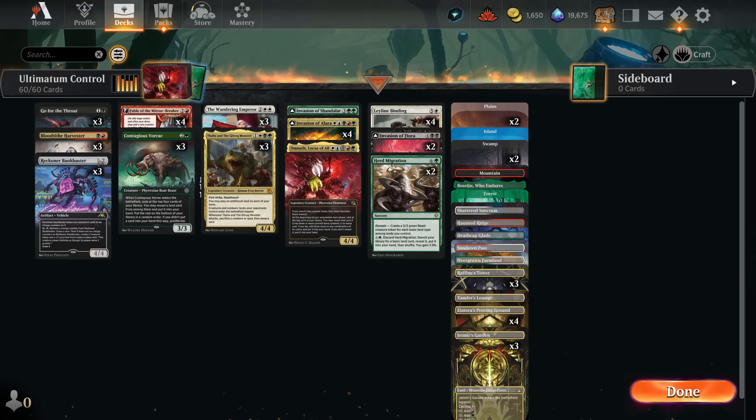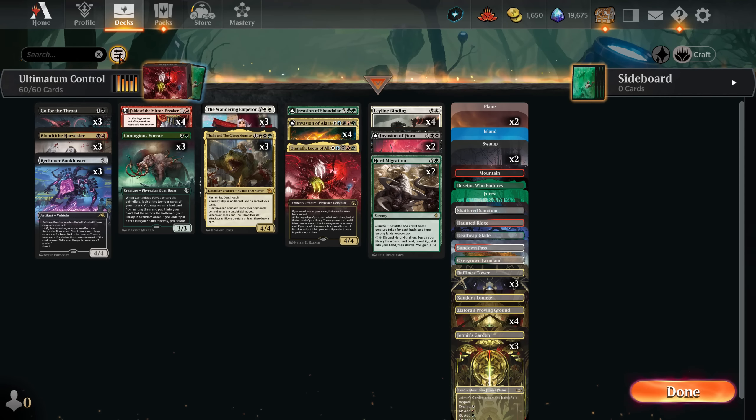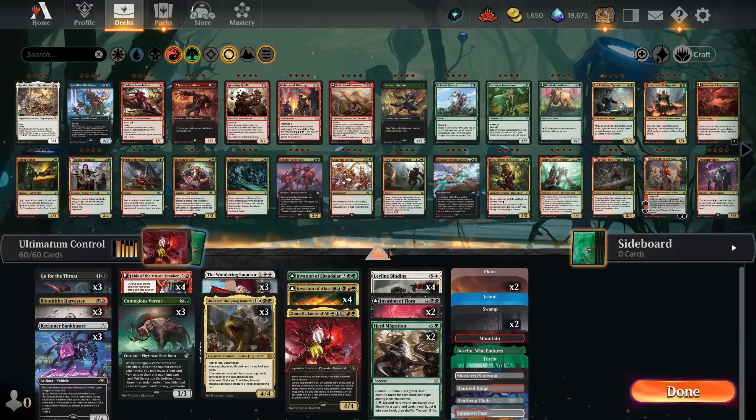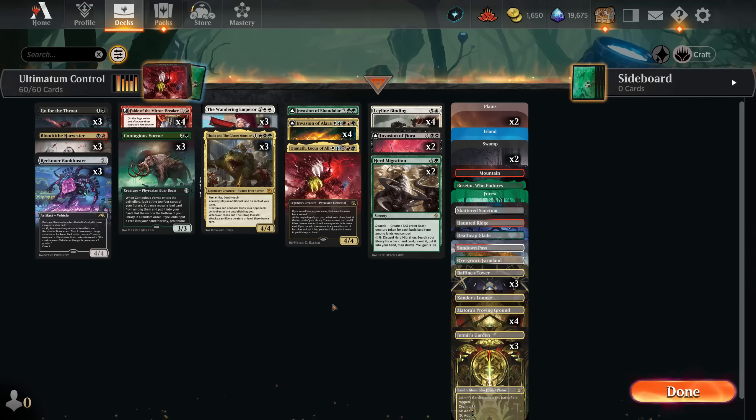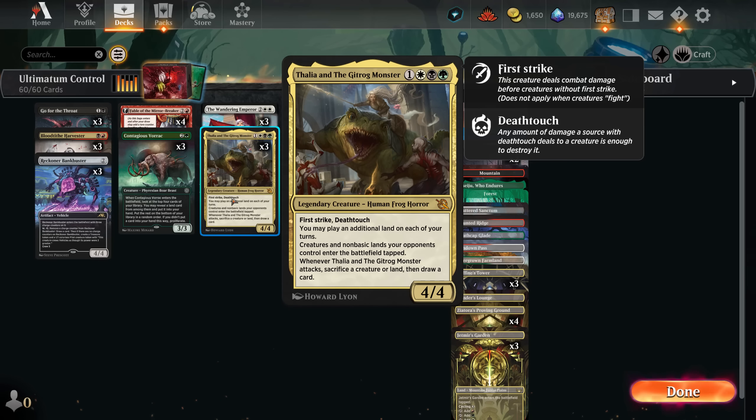So this is the deck. We had two versions, only differentiated by the Blood Tithe Harvester. I've been trying this battle — the Gruul battle, Invasion of Ergama. It doesn't feel great because with Harvester you have the power to crack the battles. With the other one you just go behind and have more battles to crack. So, what is the deck about? It's about cracking Invasion of Alara basically, and doing five-colored crazy things that absolutely go over the top and beyond.